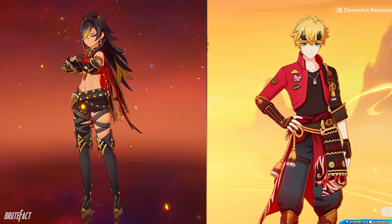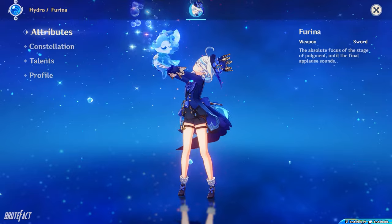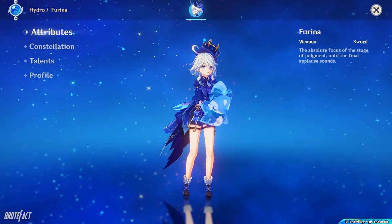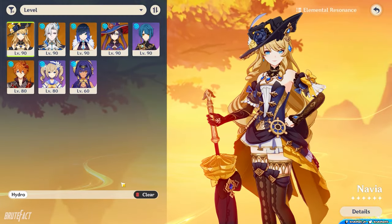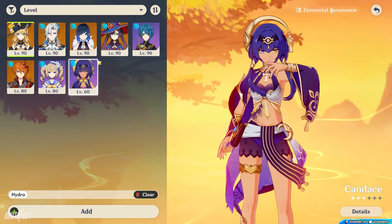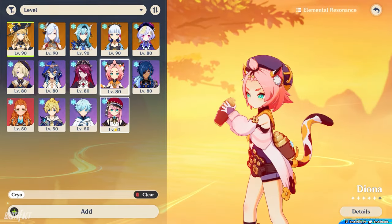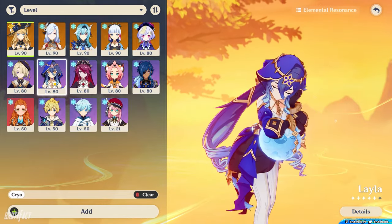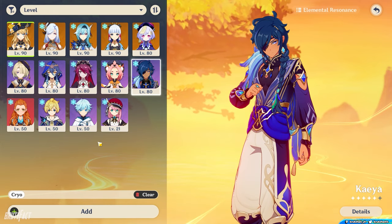Thoma and Yoimiya will also work in the Pyro slot. For Hydro units, your best pick is Furina — she consistently applies Hydro and provides a huge damage buff with her Elemental Burst. Other off-field Hydro applicators include Xingqiu, Yelan, Mona, Kokomi, and Candace. For Cryo units, Rosaria, Charlotte, Diona, and Layla are good options — Layla has a very reliable shield. If you don't have those units, Kaeya works as an off-field Cryo applicator.